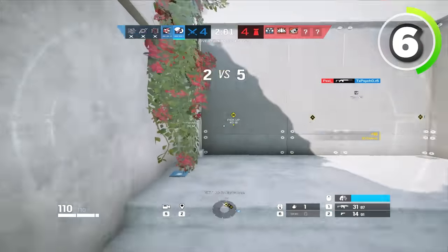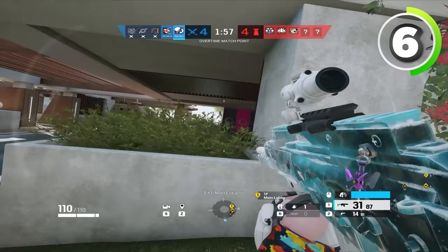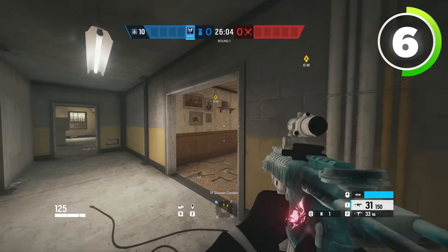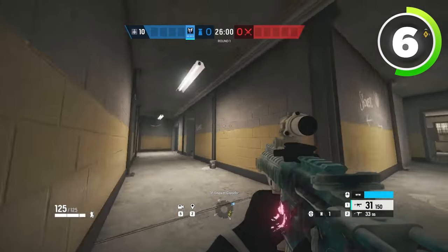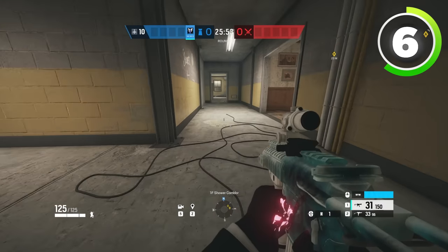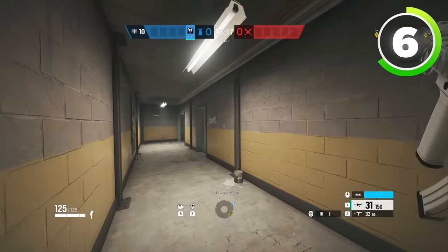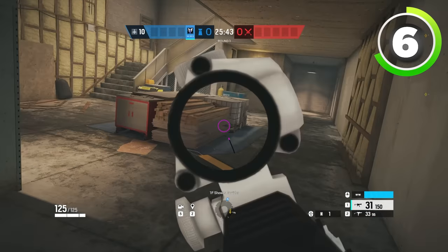Cutoff drones are essentially drones that you use in the prep phase to make sure that nobody is in a certain room, so that you can get into that room the second the prep phase ends. For example, people will typically drone through this drone hole right here and set a drone exactly where I'm proning right now. This drone makes it so that if anybody tries to go into small tower, this drone will see it.